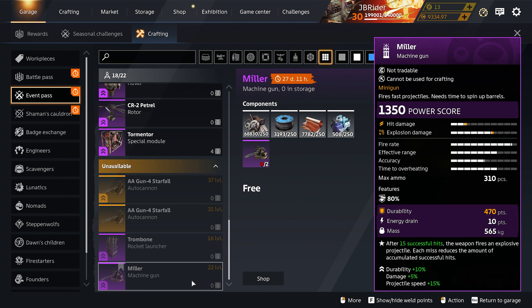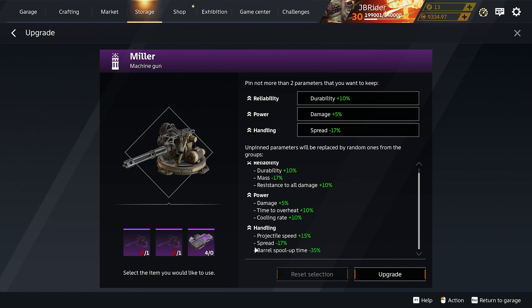The Miller minigun offers more durability, more damage, and a faster projectile speed. The other upgrades you can get for the Miller are projectile speed, spread, and barrel pull-up type. Hitscan is gonna get removed from most weapons except the Reaper and the Miller, and miniguns are gonna feel something like this — it has some travel time to it. If you have a high ping it is a little bit annoying.